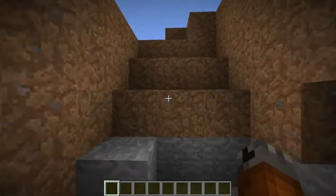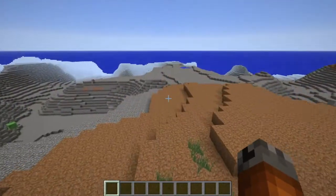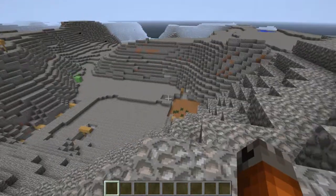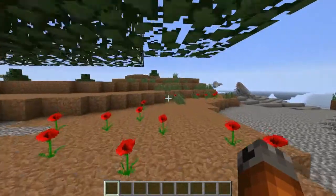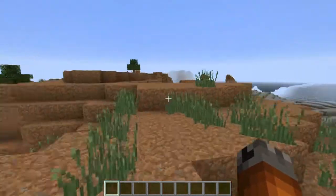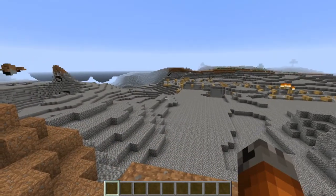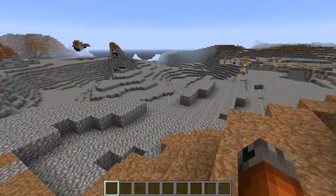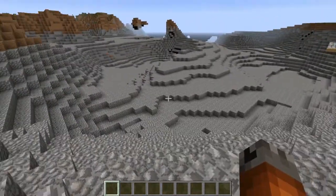The preset is going to be in the description below. Just go into a customized world, select preset, and then you can just paste it in there. The wasteland challenge world — this might be kind of fun to mess around with. They've got a bunch of presets in there already that you can look at. One's called drought, which is very similar to this one. But what I did on this one is I bumped up the ores because the oceans are gone, so all of those ores that were hidden before are now all exposed to you.